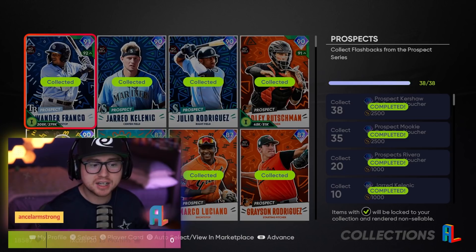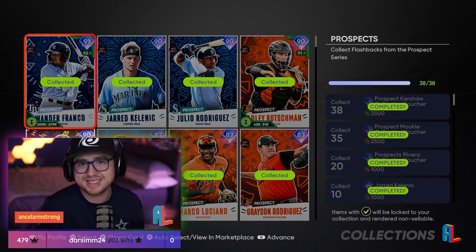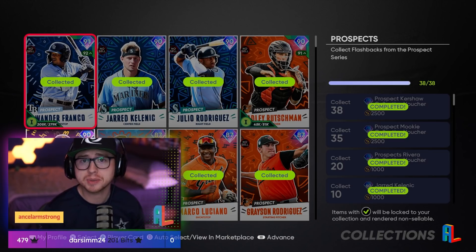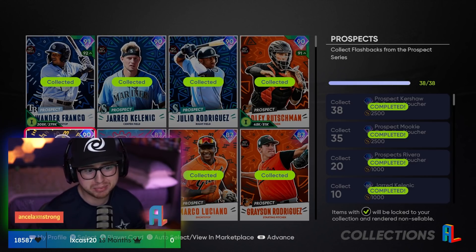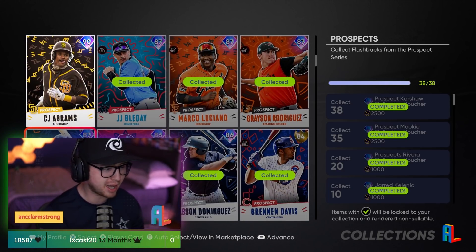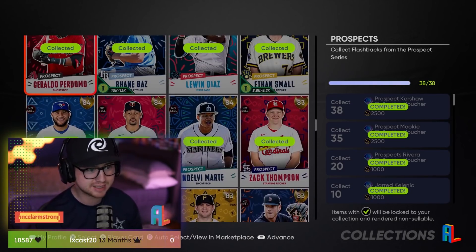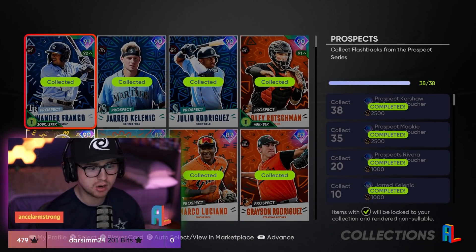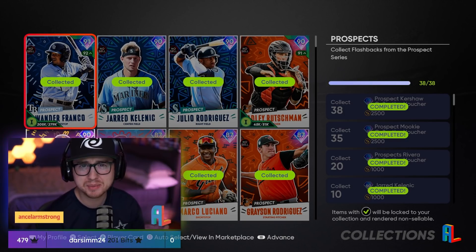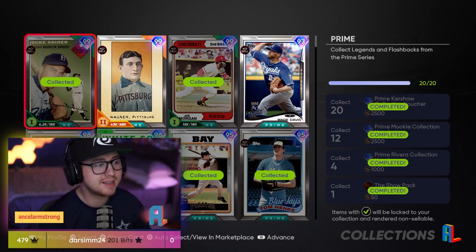For Prospects, we needed 38 for Kershaw. With 41 prospect cards in the game, I don't see any way it's not 41 — 100% of all prospect cards. Maybe they round it to 40 and leave one out, but I think you'll just need to collect every single prospect card. Most of these are relatively obtainable without too much effort, a couple more expensive ones here and there, but overall not too bad. This one is almost certainly going to be 100% if it's included.